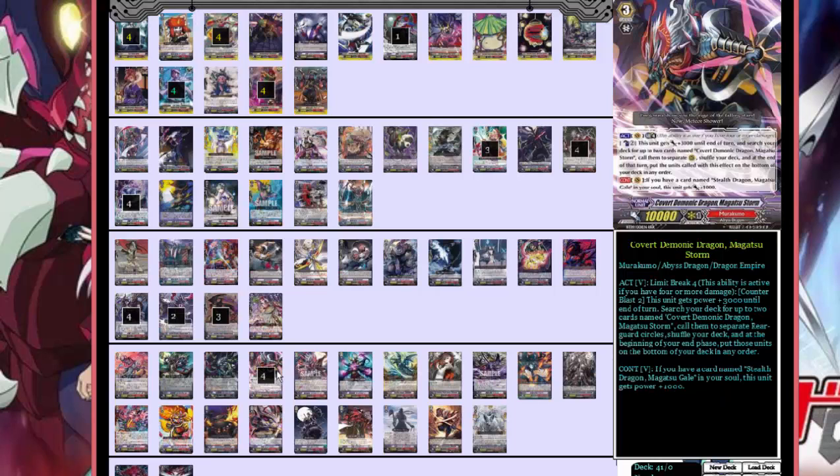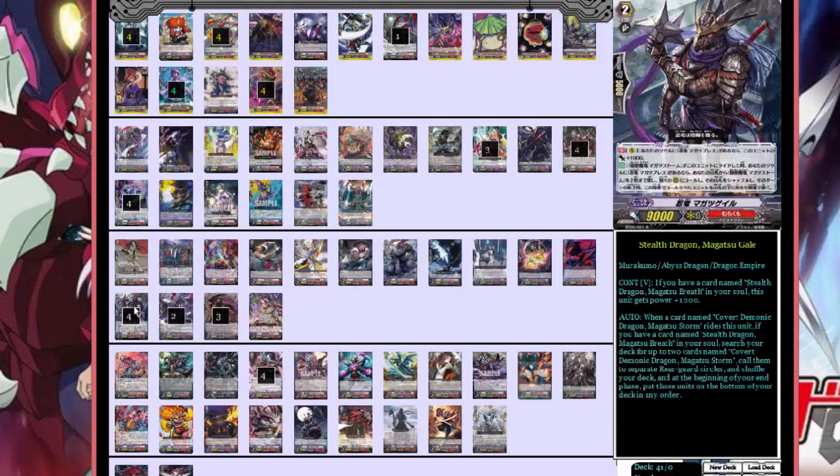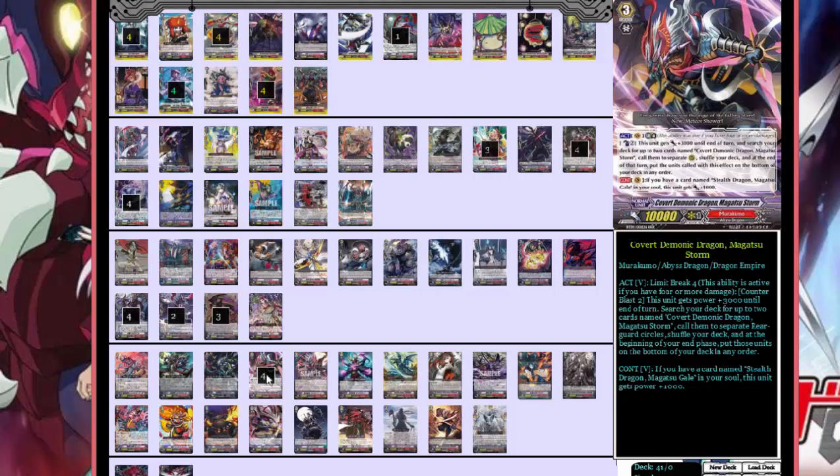We run Covert Demonic Dragon Magatsu Storm. Whenever Magatsu Storm arrives onto Magatsu Gale, you can search for two Magatsu Storms and call them to separate rear guard circles, then shuffle your deck — same concept as Magatsu Gale. Magatsu Storm also has a limit break: counter blast two, it gets plus 3,000 until end of turn and you search your deck for two more Magatsu Storms to call to rearguard. It's all about calling cards from the deck onto the field and sending them back to preserve hand advantage.